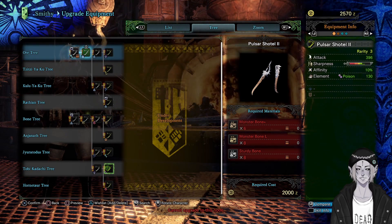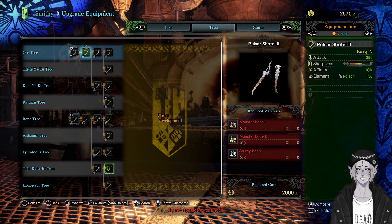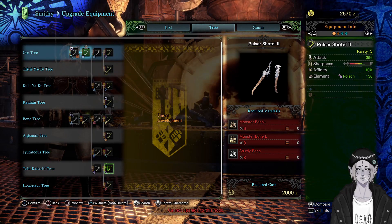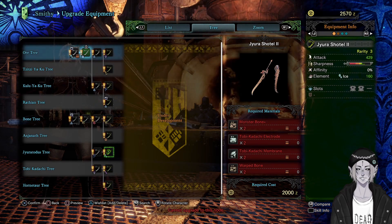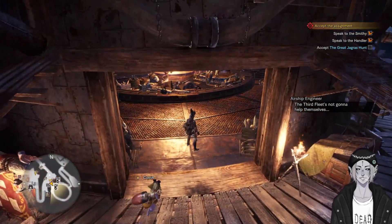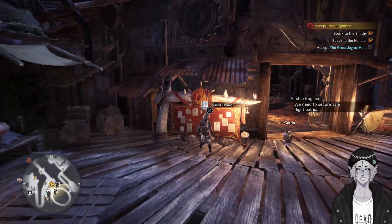My goal for this playthrough is to at least beat the story. There are no death limitations or anything like that, so we have as many attempts as we can mentally handle. The objectives have also been randomized. I skipped through all the boring early stuff — hunting the Kestodon and smaller Jagras — and now we're about to go do our first hunt.